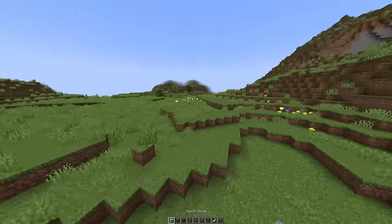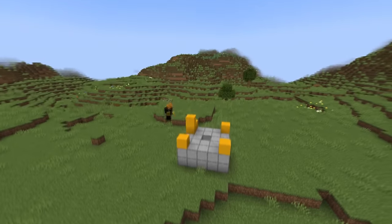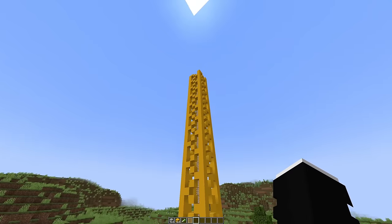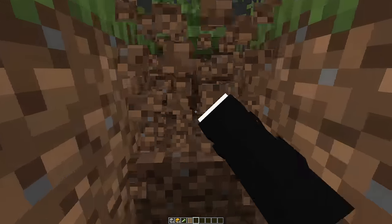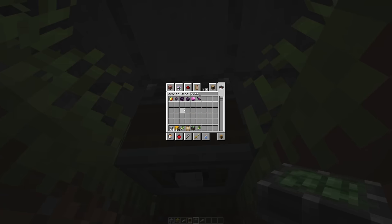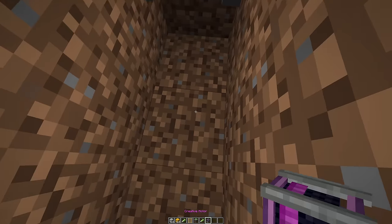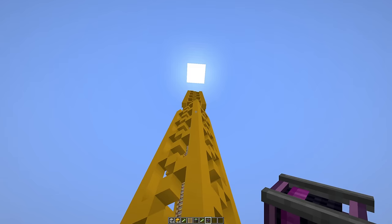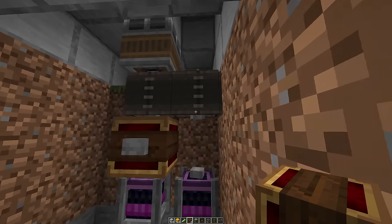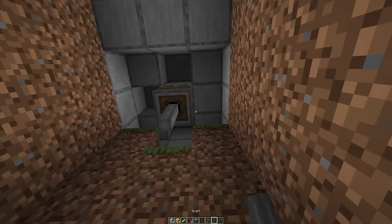Alright, now I just have to rebuild the tower again. Okay, we're back to where we were before. Let's see if we can make this thing spin as well, just to make sure everything works — placing our mechanical bearing and creative motor. Hopefully... yes! We have our spinning tower.